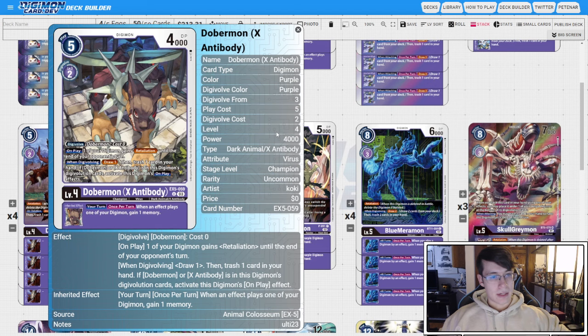Then we'll take four copies of EX5 Dobermon X. The on-play will give this Retaliate, or give another body on the board Retaliate — so when we play it out with Merva, it's effectively a Retaliate body. And when Digivolving, it's going to let us cycle one card: draw and then trash. The Inheritable is also nice, giving us memory if we build a stack that lets us play cards, for vanilla Anubis instead of going into our other level six.